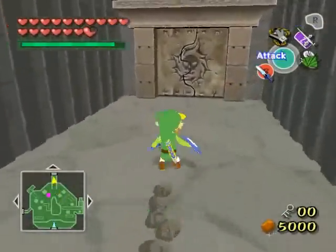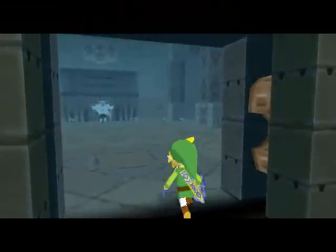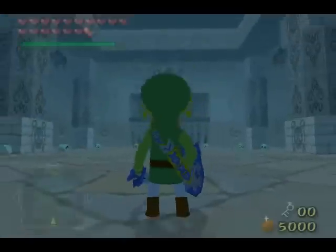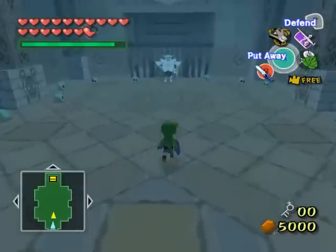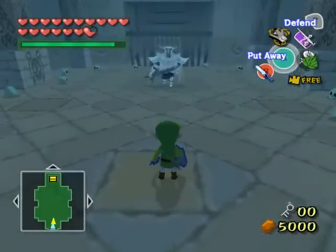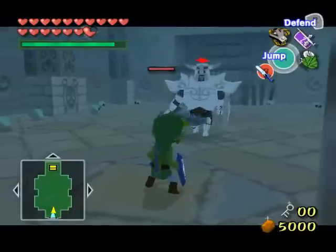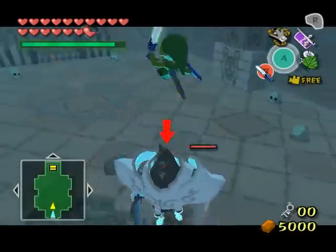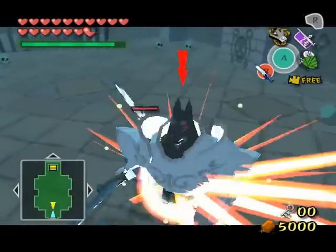We have now gained access to yet another room. There's a Darknut in there. Now, you want to be very careful — you want to fight this Darknut on this side of the room. Try to avoid going deep. You're going to see why in a minute. After I kill it, hopefully I won't trigger it.